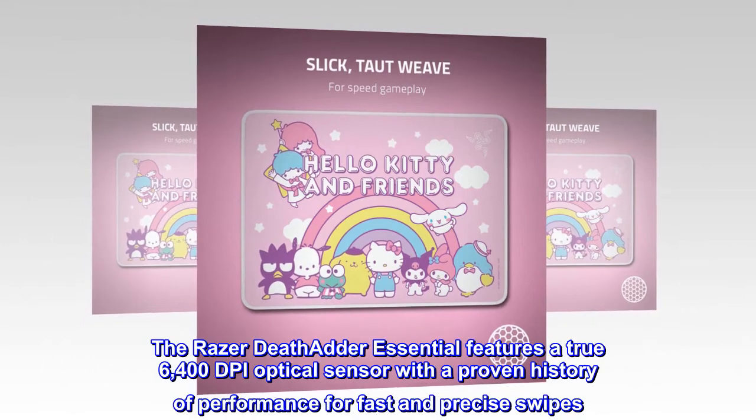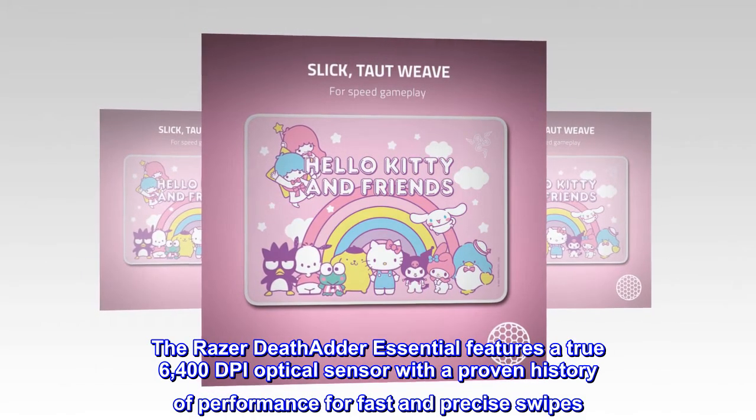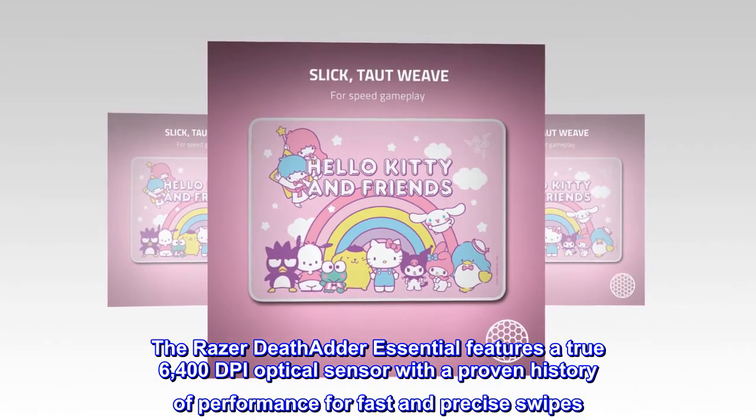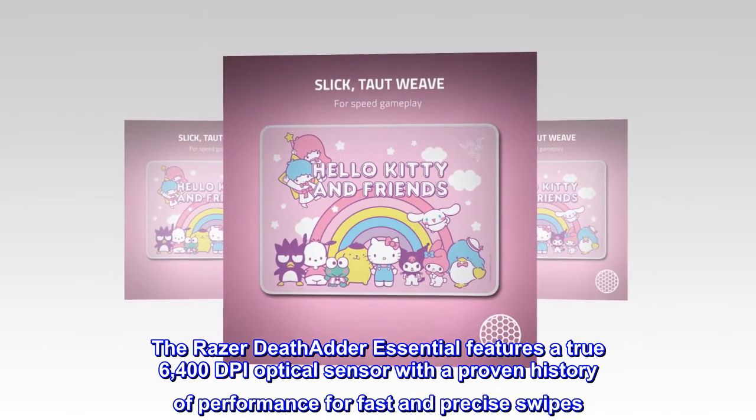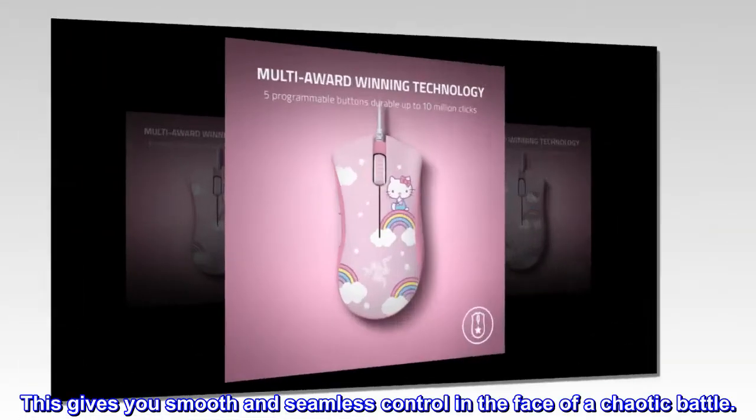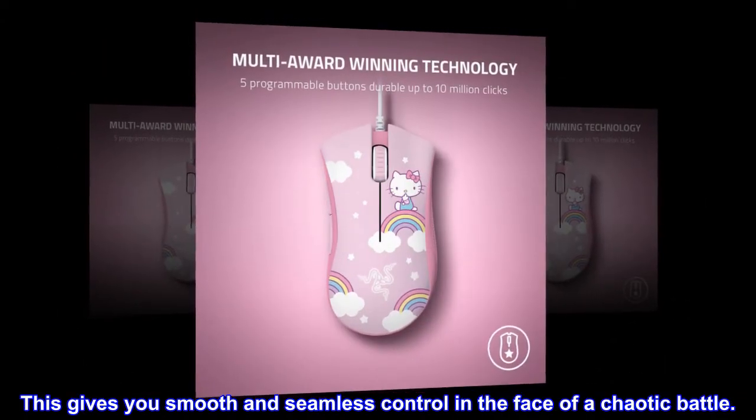The Razer DeathAdder Essential features a true 6400 DPI optical sensor with a proven history of performance for fast and precise swipes. This gives you smooth and seamless control in the face of a chaotic battle.